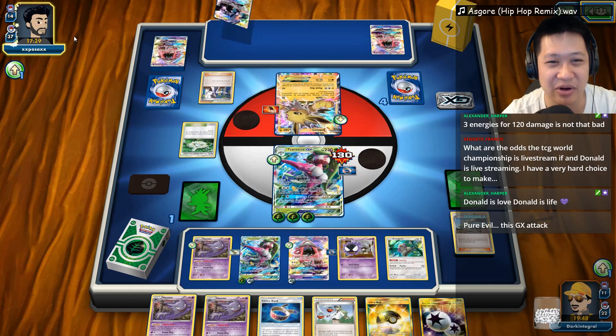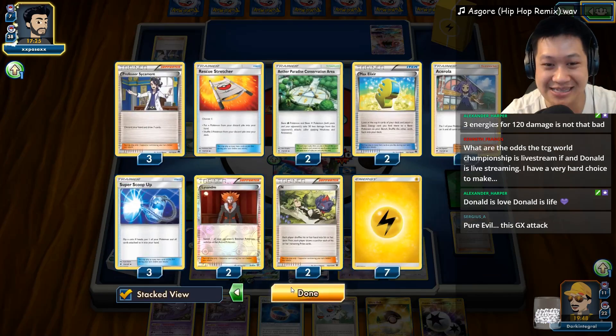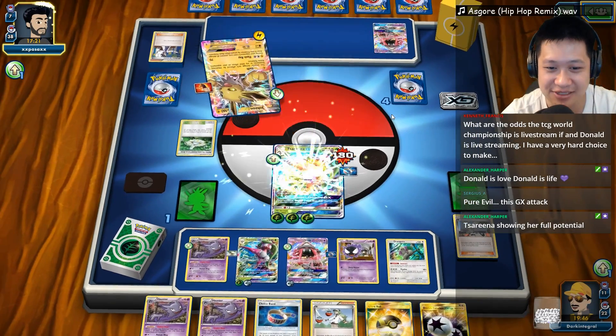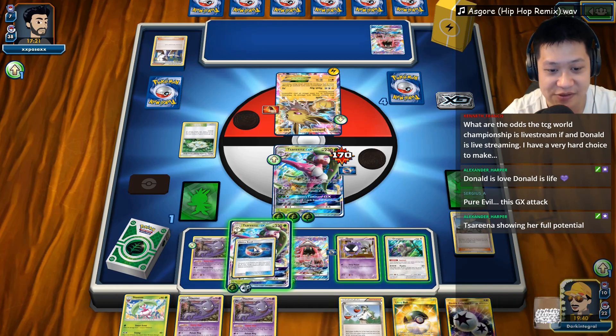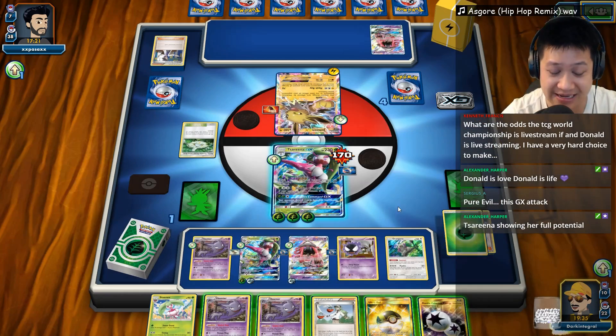He's going to send that out against Serena. He had another Tapu Koko too, but there's no Energies in sight. No Energies. There is one Energy — and he can use Swim for 40 damage. Unless I need some way to remove — I need a tool removal. I do not think there are any tool removals in my deck, but I think there is a Stadium left.